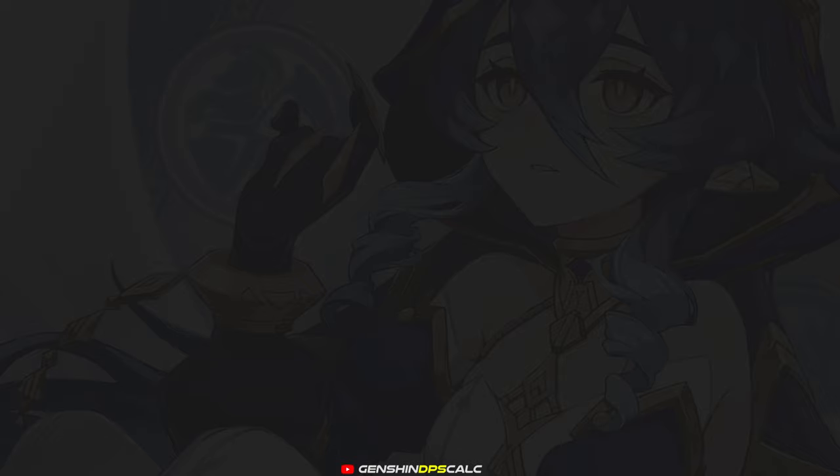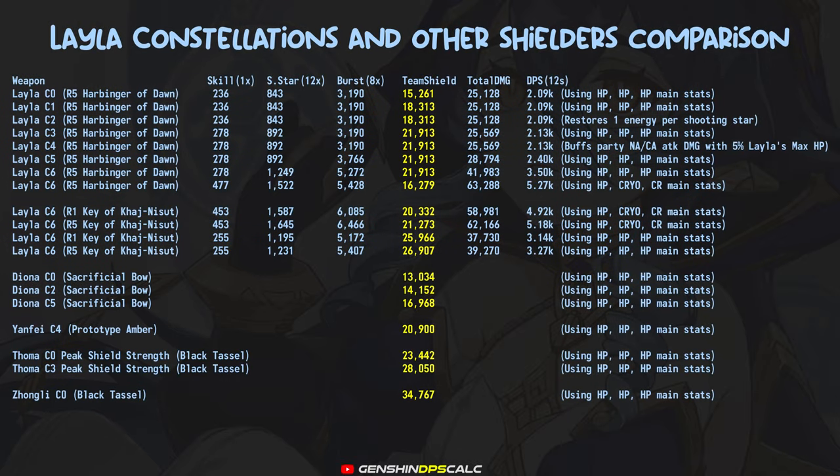Now let me show you her constellation comparison. Lila at C3 is the sweet spot if you just want a great cryo applicator and shielder and don't care about her damage. Lila at C4 can buff your on-field character's normal and charge attack damage with a huge 5% of Lila's max HP, resulting in an increased DPS of around 3-5k for your on-field character. But at C6, she can have a decent 5.2k DPS while maintaining 16.2k shield strength using the DPS crit build and a refinement rank 5 Harbinger of Dawn.